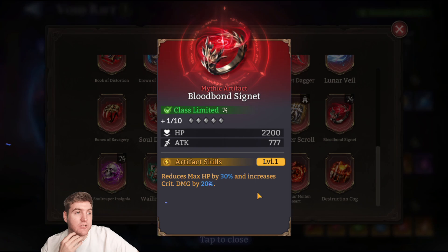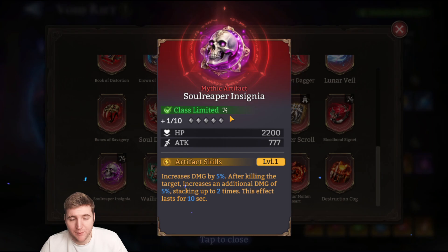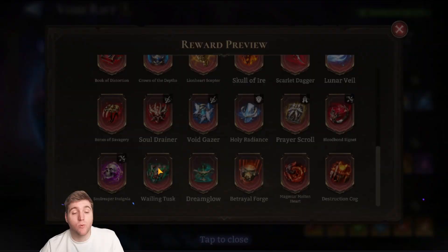Blood Signet is for marksmen — reduces max HP by 30% but increases crit damage by 20%. Unlike most marksman artifacts that are conditional, this is permanently applied, making it more versatile. Crit damage doesn't scale quite as well as attack, but it's not bad. Soul Reaper Insignia is also for marksmen — increases damage by 5%, and after killing a target, increases damage by an additional 5%, stacking up to twice, lasting 10 seconds. That's a flat 5% damage increase that can go up to 15% when killing enemies quickly. Not insanely good, but decent for content like Gear Raid 3 where you're clearing enemies fast.